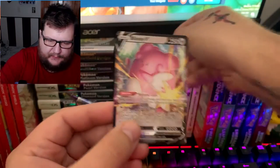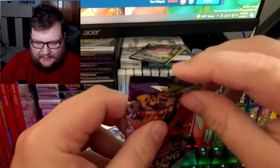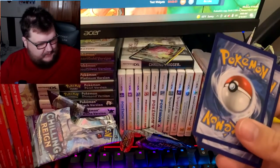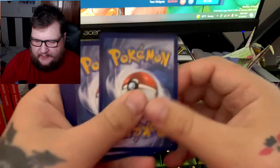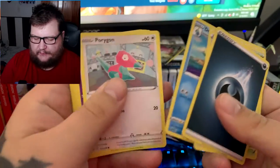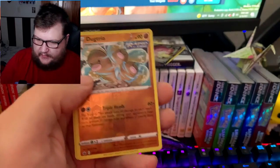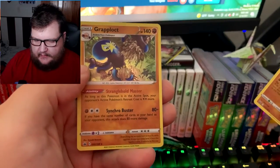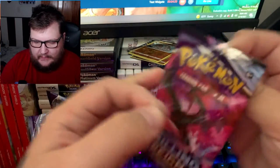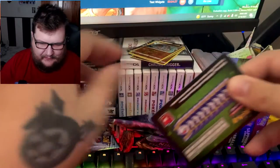Blissey V! Blissey V — alright! We got another white code too, which is actually better than anything so far. Pack three: Path to the Peak, Impact Energy, Drizzle Oricorio, Swirlix, Sneasel, Snover, Blitzle, the Trio which is a reverse rare, and Grapploct as a holo.